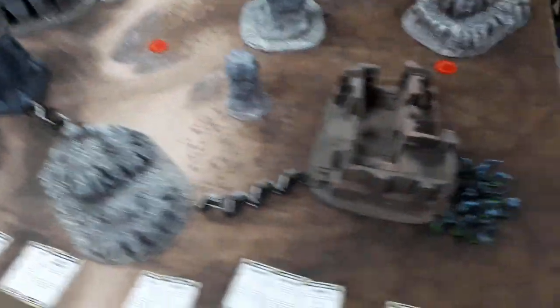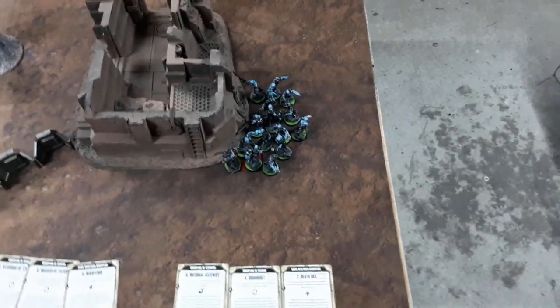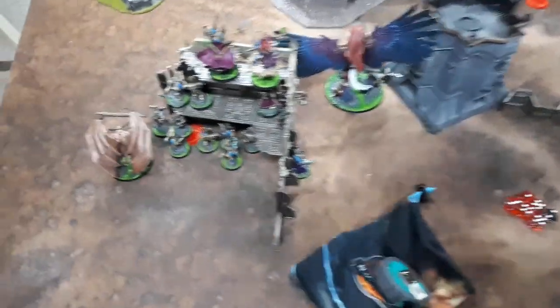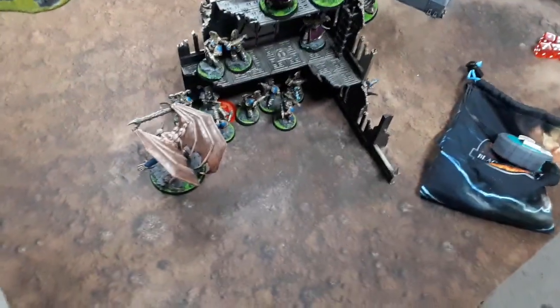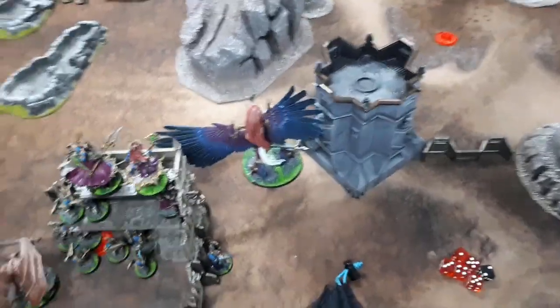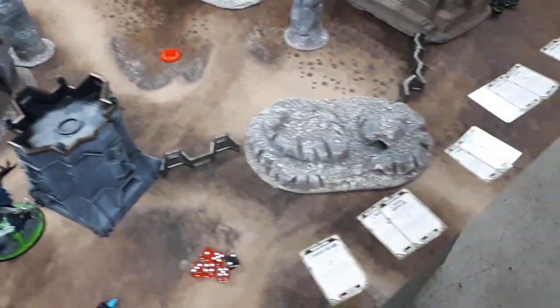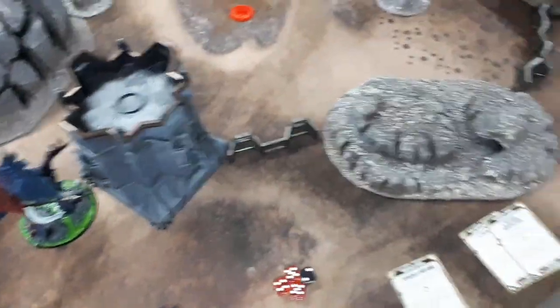First turn movement: I ran the Cultists over onto that objective and out of sight. The Rubrics ran to get to their spot. The Demon Prince and everything moved up slightly behind them, and Magnus has moved up to get range for Smite. On to the psychic phase.